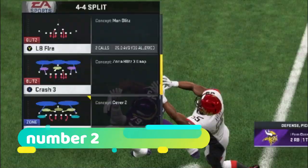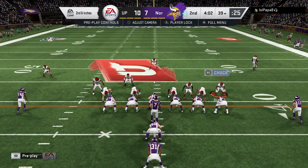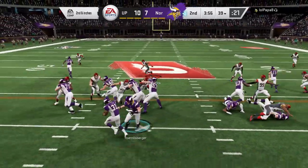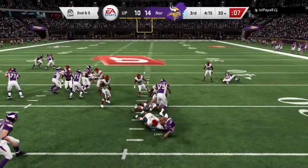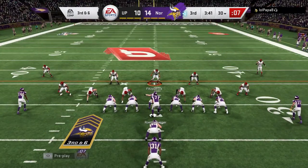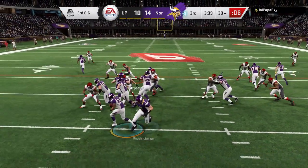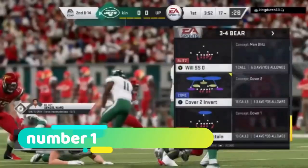The next play is out of the 4-4 split: the cover 2 invert. Cover 2 inverts are really good plays — cover 2s in general are very good run defenses. Hard flat the outside guys. All I'm doing is pinching the defensive line and spreading the linebackers. You can see how that takes away inside and outside gaps. Sometimes I'll spread the 4-4 alignment pinched inside with linebackers spread outside, but if I think my opponent will run outside I can always spread to get an advantage. Keep them contained to hold outside leverage. As long as you hard flat the outside guys, they'll go flying in and make a lot of plays.